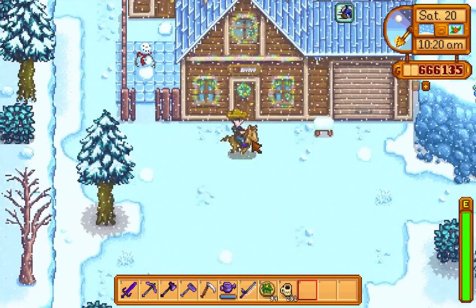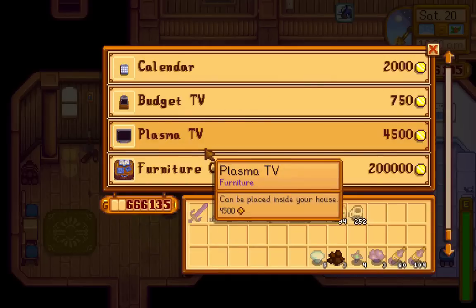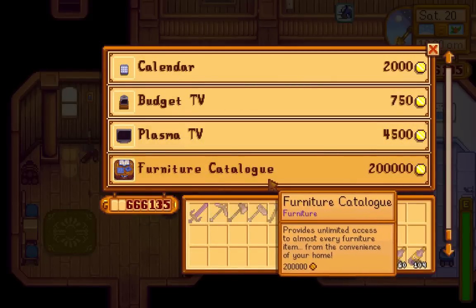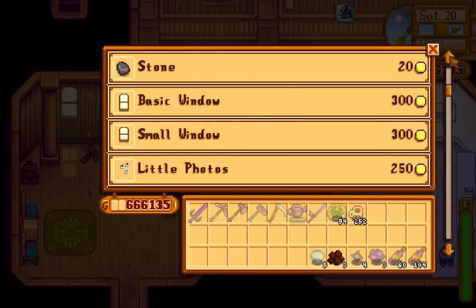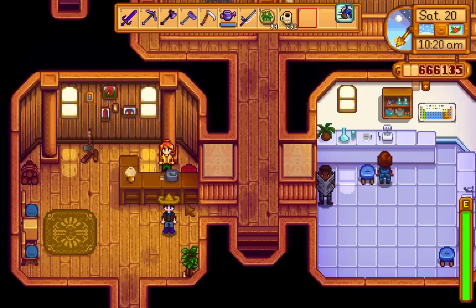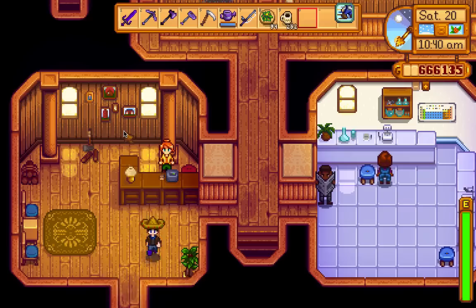Okay, here we are at Robin's place. She says 'hi Miles.' Let's go ahead and shop. I think if we scroll down — oh, we already have the recipe. It gives us it right here: 20 wood and one hardwood.